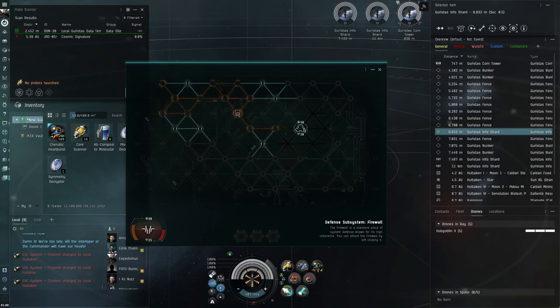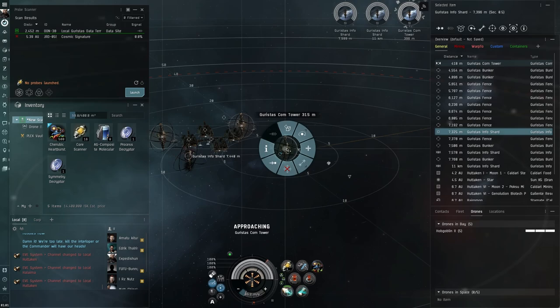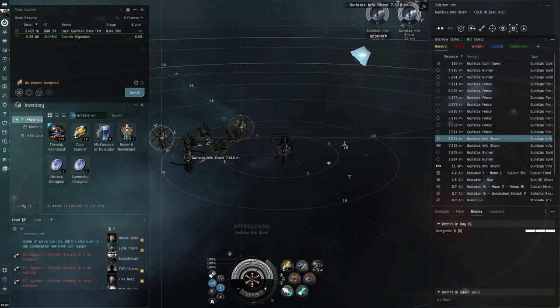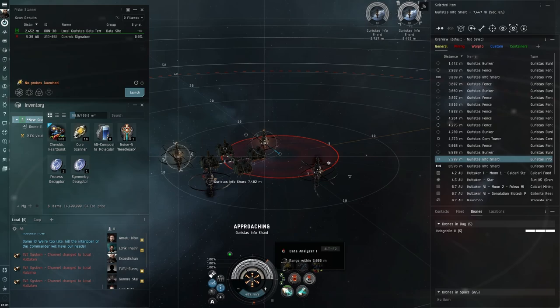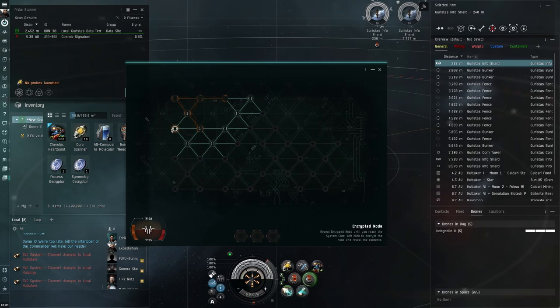Say you're in a Heron — the starting exploration ship for Caldari — and someone else is in a Buzzard. They've got more skill points and a better ship, so they can scan and get to the site much quicker. By the time you scan it down and warp there, they could be finishing it up. Your main competition in exploration is other players and that race to get there. About 50-60% of the time you'll be left alone, but there's always that chance of running into another player.